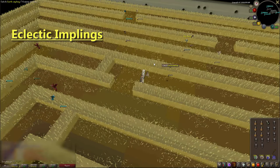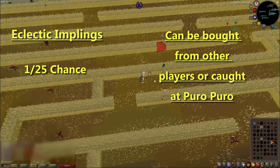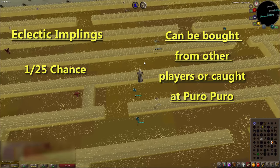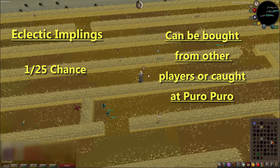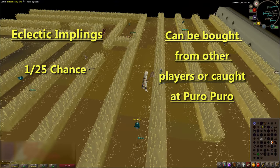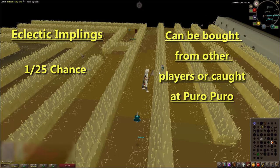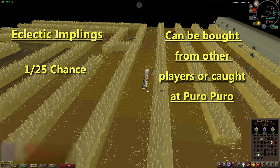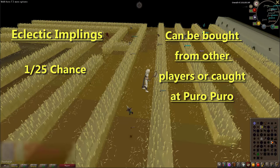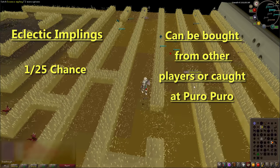Next up we have eclectic implings — not electric implings as I thought they were for the last 6 or 7 years. Same as gourmet implings, it's a 1 in 25 chance. You can buy them from other players or catch them at Puro Puro. You can spawn-catch them by standing next to a spawn spot and catching them as soon as they appear, which is pretty quick. They're worth about 6k each and I've heard people making up to almost 2 million an hour at just level 50 hunter, which is pretty overpowered.